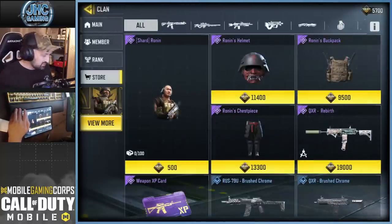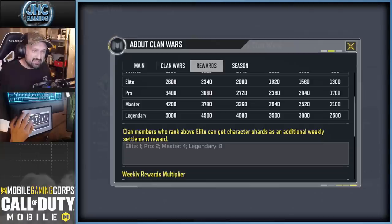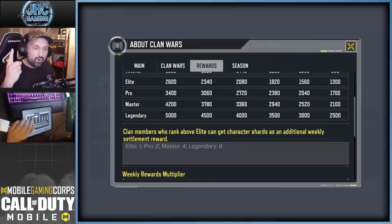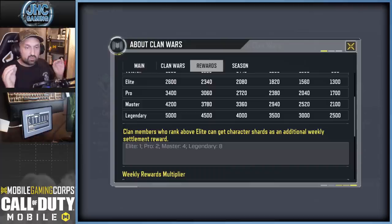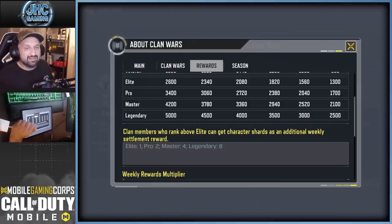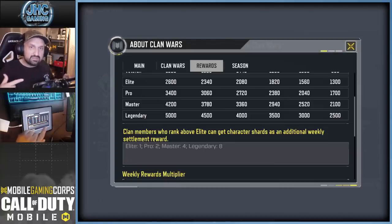So let's read what it says once again. On the rewards section it says clan members who rank above elite can get character shards as an additional weekly settlement. Right there there's a bug — it says 'above elite' but it doesn't say 'elite and above.' At elite you start getting one free shard every week, at pro two per week, master four per week, and legendary eight. So people said 'but I'm legendary in multiplayer, where are my free shards?' — that's another thing that's confusing.